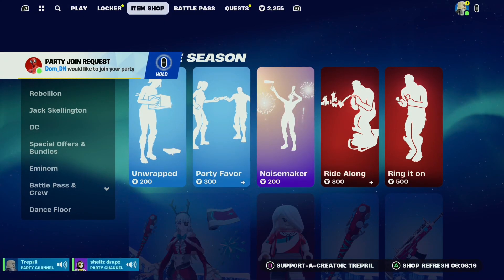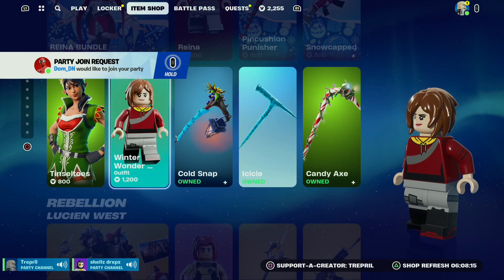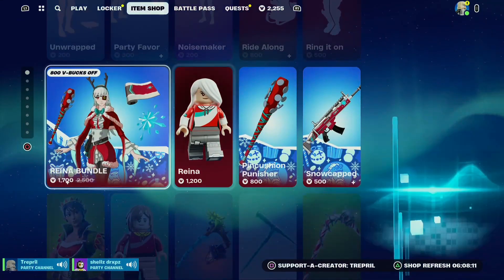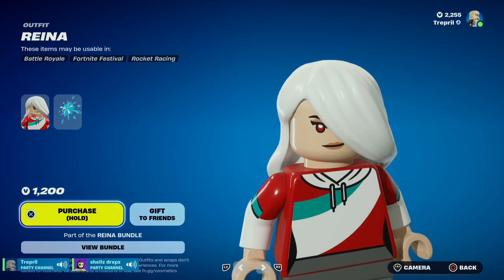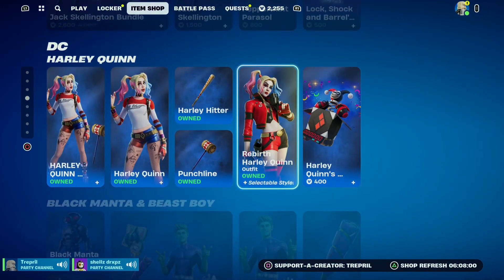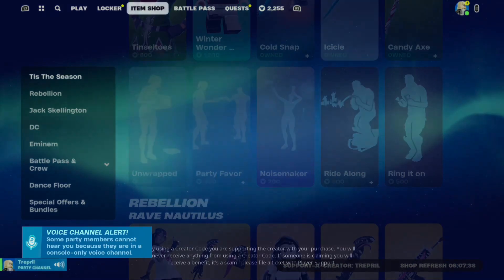Another cool feature with this Lego lobby is that you can actually go to the item shop and see current skins in Lego. As you can see here, we can see Reyna but it's actually a Lego character now. You also have skins like Jack Skellington and Harley Quinn.